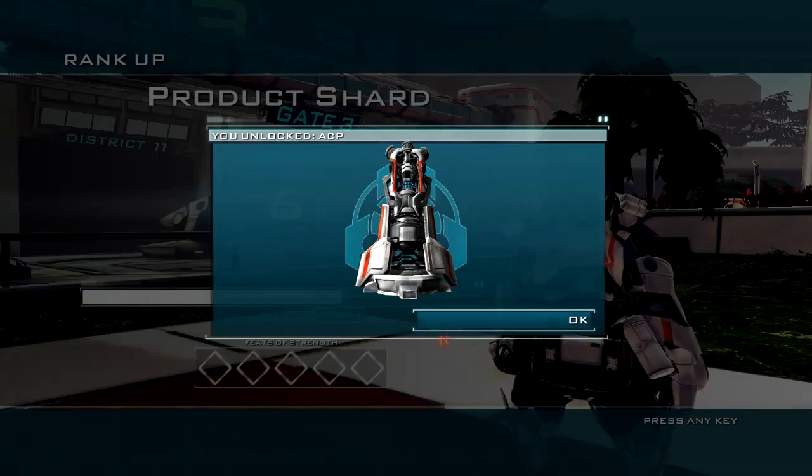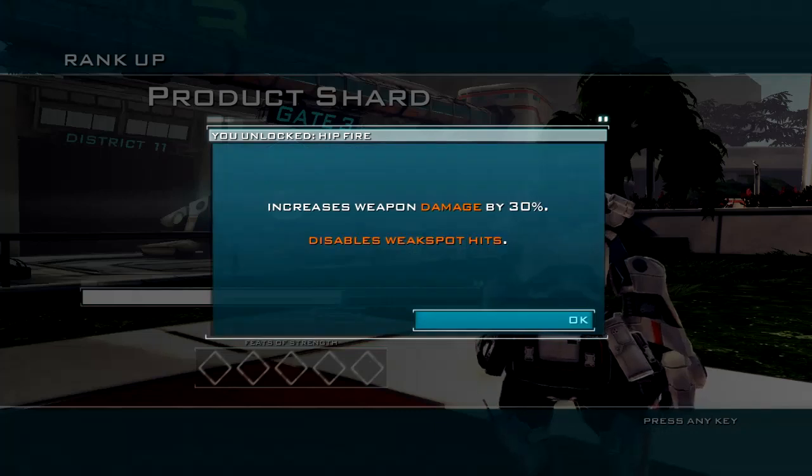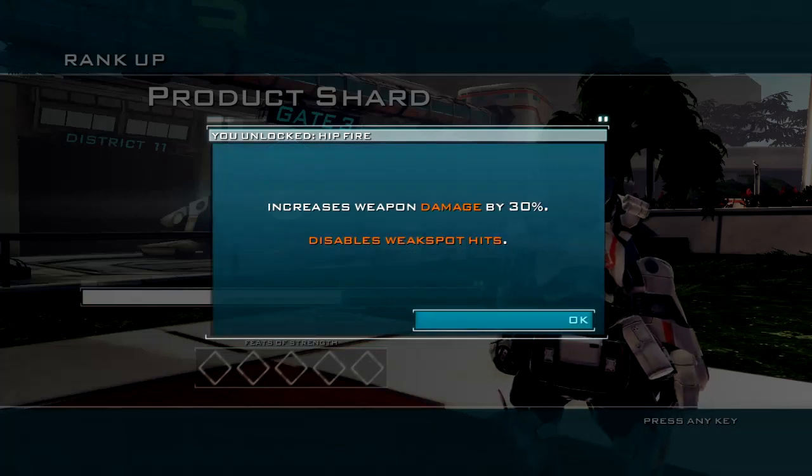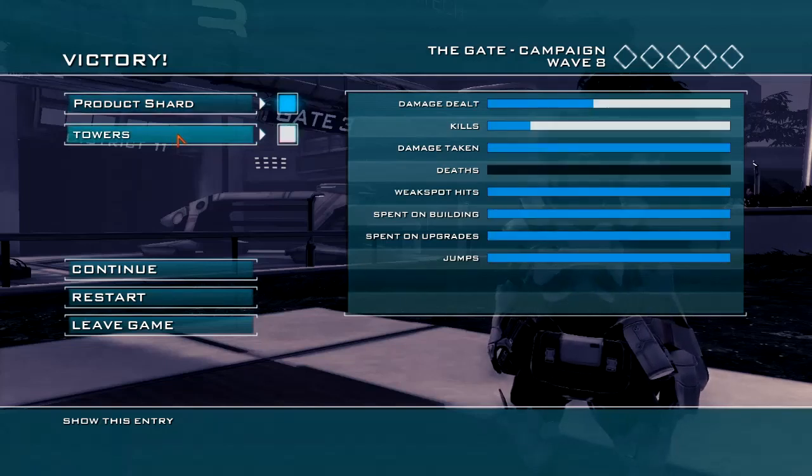For each level that you increase, you will either earn a new tower, a new tower slot, a new perk, a new perk slot, or an array of any of them. I do like this system as it means if you're struggling you can replay missions to unlock more powerful things to help you, rather than being stuck doing the same thing over and over again — and that is definitely a good step for Sanctum 2.